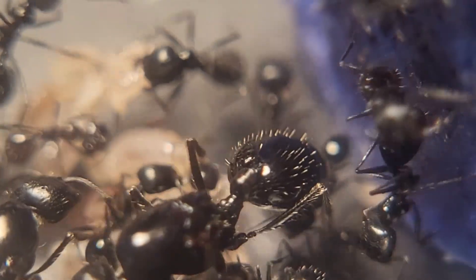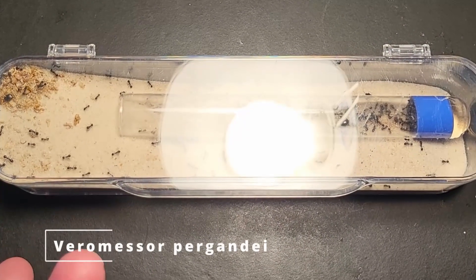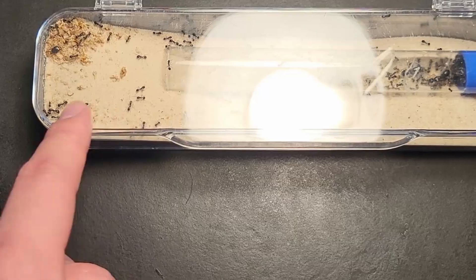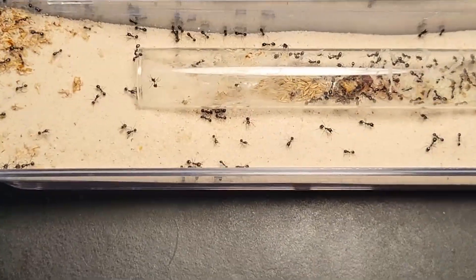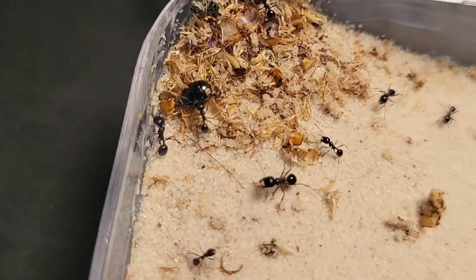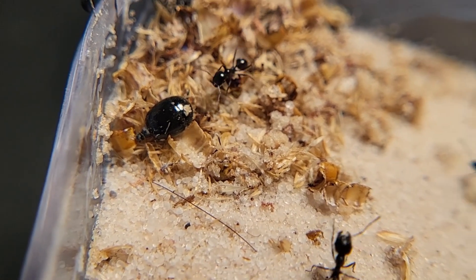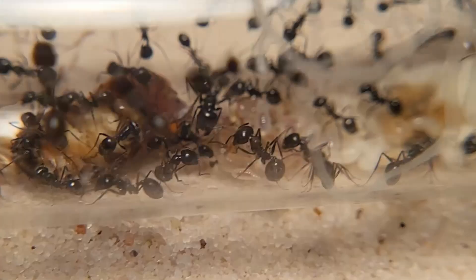Next up is another Veromessor pergandei colony. The moment I open this they're going to start escaping because the barrier is off. Oh look, workers are already starting to escape! They've got so many workers and brood. That queen's old gaster there — I think the first queen died of natural causes rather than getting murdered by the other queens. They're starting to make more gunk on their tube.